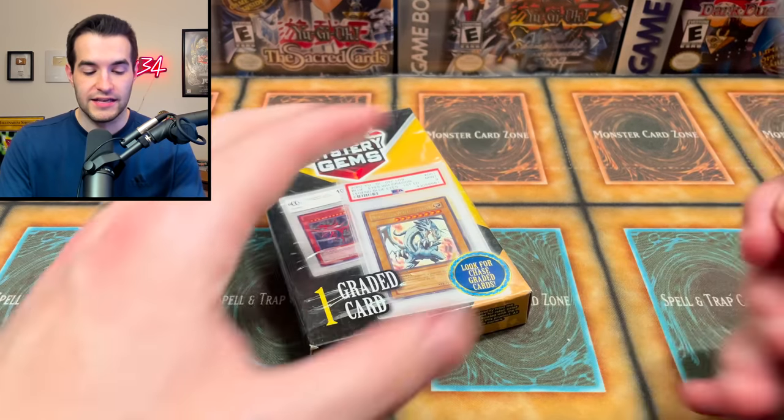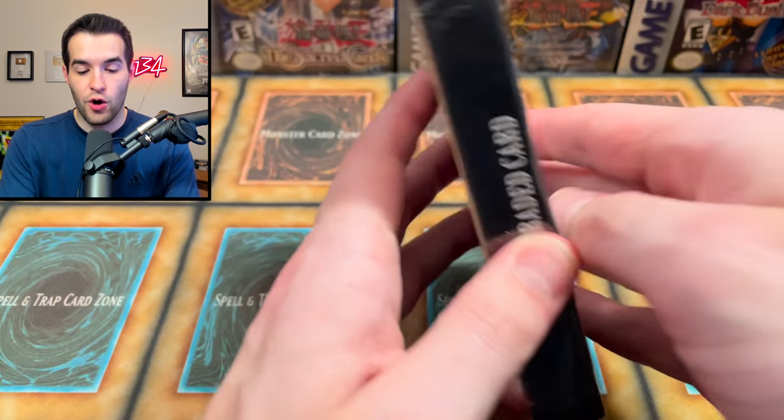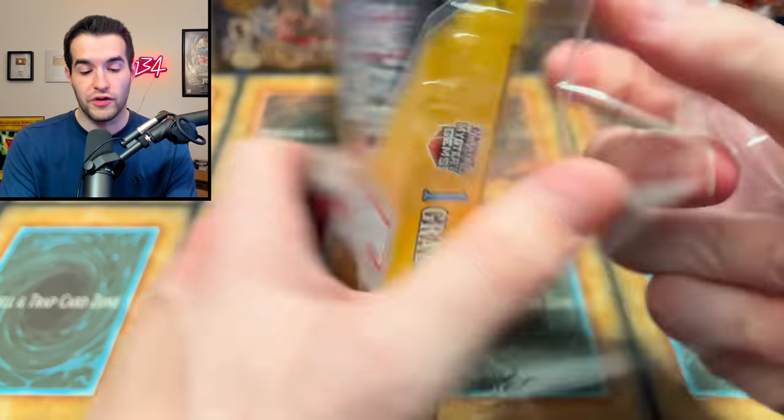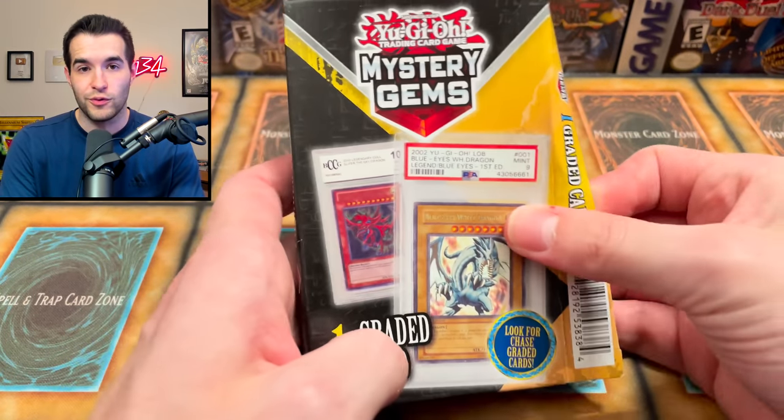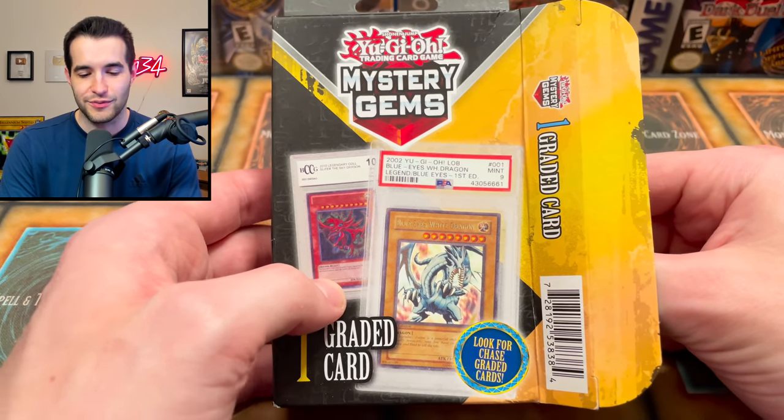We're starting off with the challengers because they're kind of pathetic. Let's see if we can pull something good, because when I opened these previously they kind of sucked. Hopefully that was just an unlucky batch. Mystery gems, will you have something besides legendary collection promos?